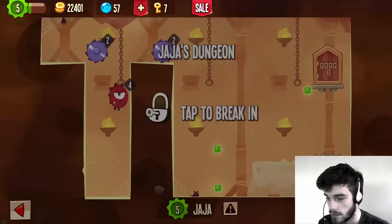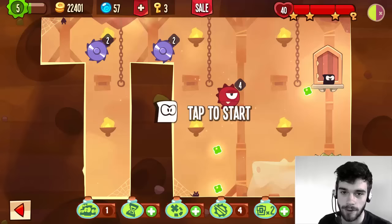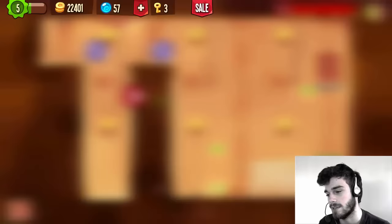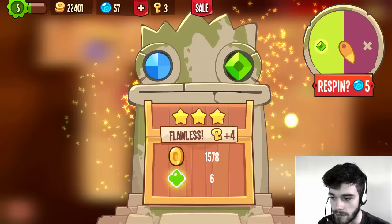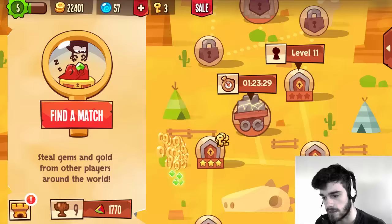Wow, this base is kinda — this must have been the dumbest base I've ever encountered in my life. Look at how we are going to finish this base — we're just sliding down and we got it. That was really the dumbest base defense I've ever seen in my life. And it even had a gem worth more than 300, so I would definitely love to have it. But I'm not gonna spin for it.